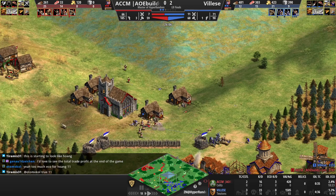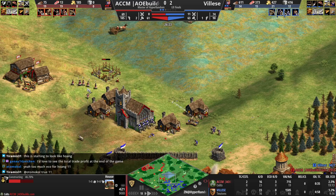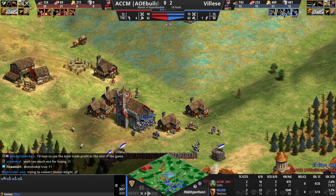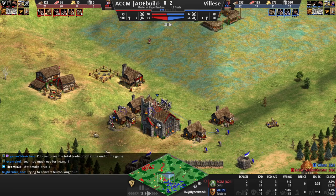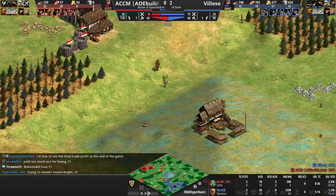The Hoang needs to be a bit more fast castle than long Feudal. Another mangonel out, but now Redemption is in on the monks — and with Sanctity, they can tank a mangonel shot, so I expect to see a conversion on that mangonel rather soon. It just gets destroyed, and ACCM's push I think has now been stopped by Vles. It might be Vles' turn to start raiding the trade. ACCM might need to relocate his market and put it up here just to keep his trade safe.